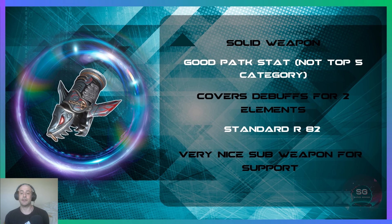For Barrett, his weapon is a solid weapon. It has a good physical attack stat — not in any top five categories but still solid. It covers debuffs for two elements, which is nice, has the standard 82 R ability points, and is a very nice sub weapon for support or any buff/debuffer. For example, Aerith with the Kimura Wand makes that buff last longer, or even Cloud with Glavinus Sword.